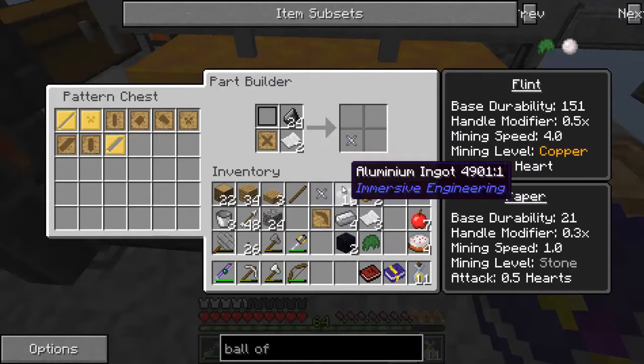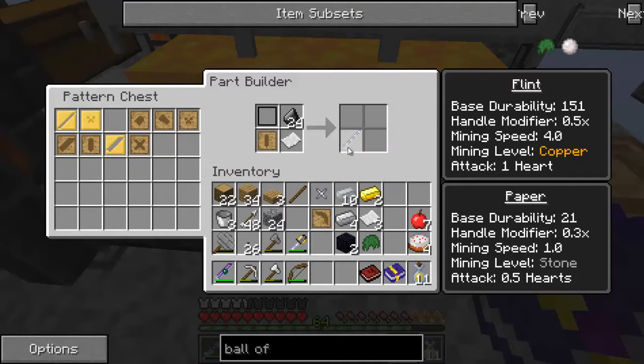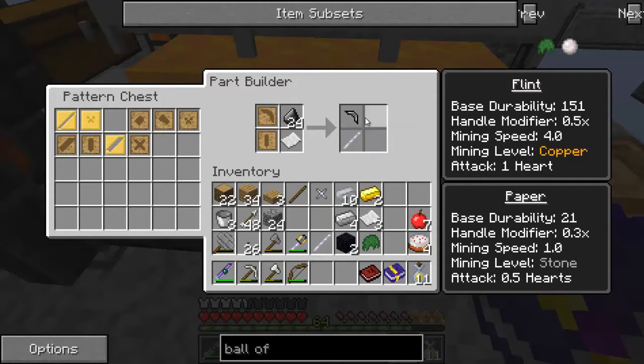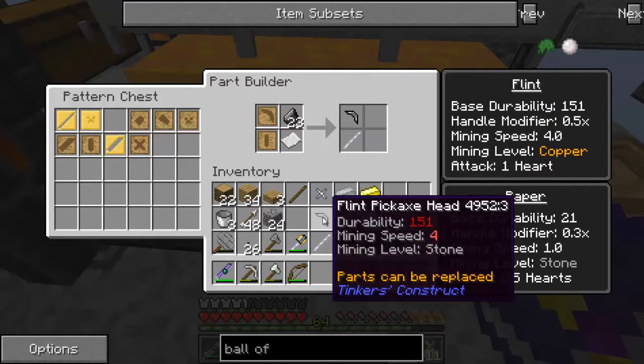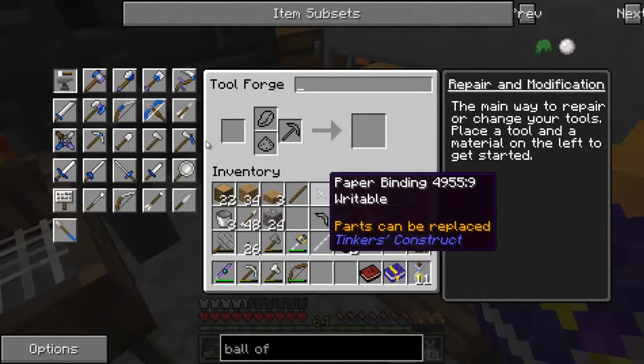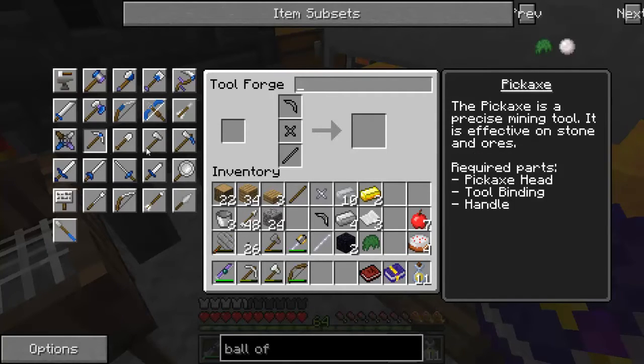I'm going to make the binding out of paper and the tool rod out of paper — I believe that adds another modifier. And I'm gonna make the pickaxe head out of flint. Then we'll go ahead and build our pick — really simple. There it is, right in front of me.